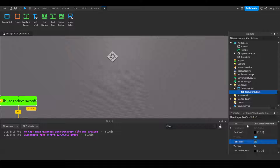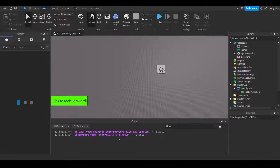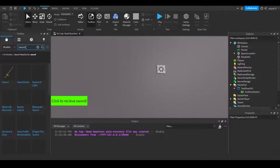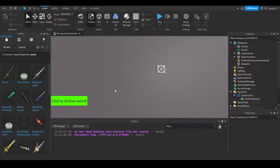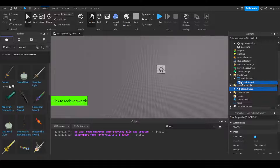Let's head on over to the Toolbox, because obviously we need a tool to give to ourselves. I'm going to get the classic sword that's made by Roblox. You would go ahead and put this sword not in the StarterPack but into ServerStorage.